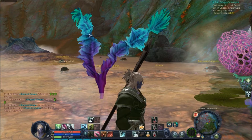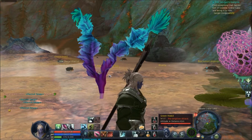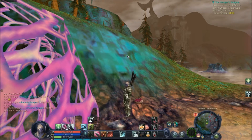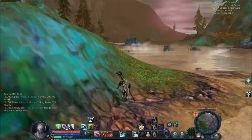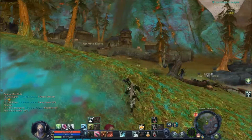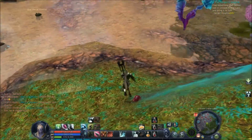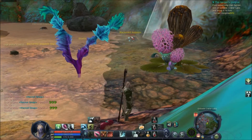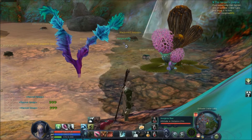Come in over here. This is where you come in. This is where you go to get all the quests. Go that way. Just get the quest up there. Come down this hill. Go to this waterfall. And here is the box.